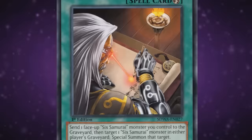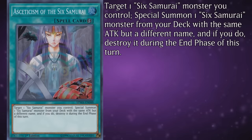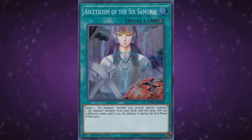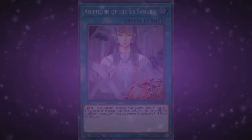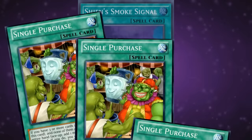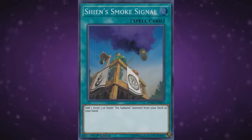Asceticism of the Sixth Samurai is another quick-play spell which lets you target a Sixth Samurai you control and special summon another one from your deck with the same attack but a different name, which is destroyed during the end phase. Ideal targets include Kagemusha and Elder, Mizuho and Hatsume, Kageki and Fuma, attack-boosted Kizan and Grandmaster, and it also works well with Legendary Secret. In a lot of scenarios it's essentially a free monster, so while it's not really necessary, it doesn't hurt to run it either. Shien's Smoke Signal is a normal spell that lets you add a level 3 or lower Sixth Samurai monster from your deck to your hand. Run three Smoke Signal.